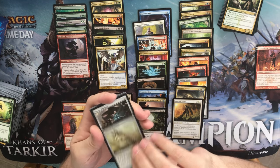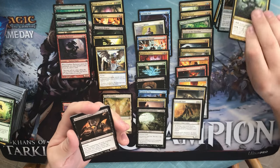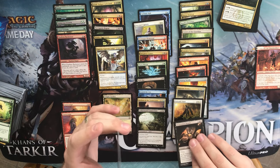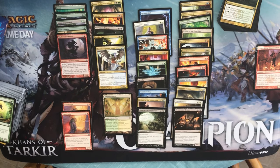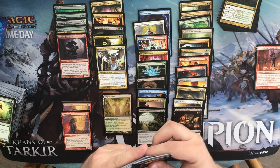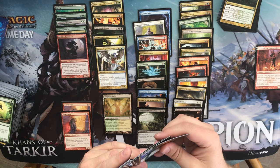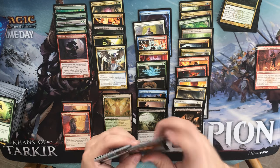We have a Selesnya Keyrune, a Streetsweeper, a Corrozda Guild Mage, and a Desecration Demon. No foil — Dragon Token. If I'm not crazy, we have a foil here — yep, we do.